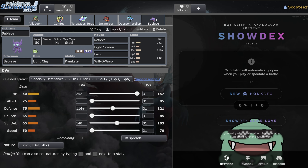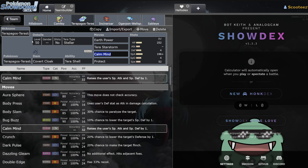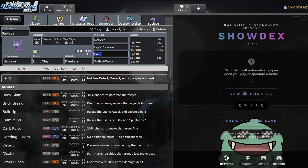The last one here is Sableye — it's a saucy little thing, not going to lie. As you can see, this is dual screens with Light Clay, very good. Tera Steel is a fantastic defensive Tera, especially when Fluttermane is just going to one-shot you a lot of the time anyway. We also have Feint plus Will-O-Wisp, which is really nice. Will-O-Wisp is fantastic at crippling physical attackers, and Feint is really good for dealing with Wide Guard. A lot of people want to sit in front of Terrapagos and just click Wide Guard — you can just break it with Feint.